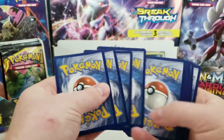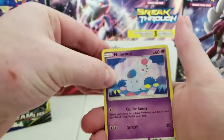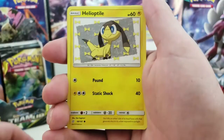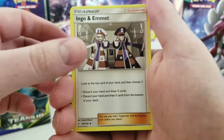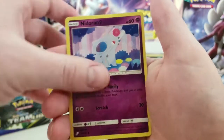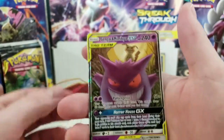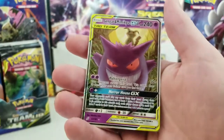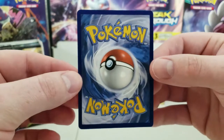Let's see if we can get another GX. We have Nidoran, Mareep, Thereseed, Charmander, Healt Tile, Grass Energy, Tentacruel, Ingo and Emmet, Warturtle, Reverse Hollow Nidoran, and... nice! Gengar and Mimikyu GX. That's an awesome card. Great pull. Very awesome card, and it is in mint condition right out of the pack. That's a great way to start off this video.